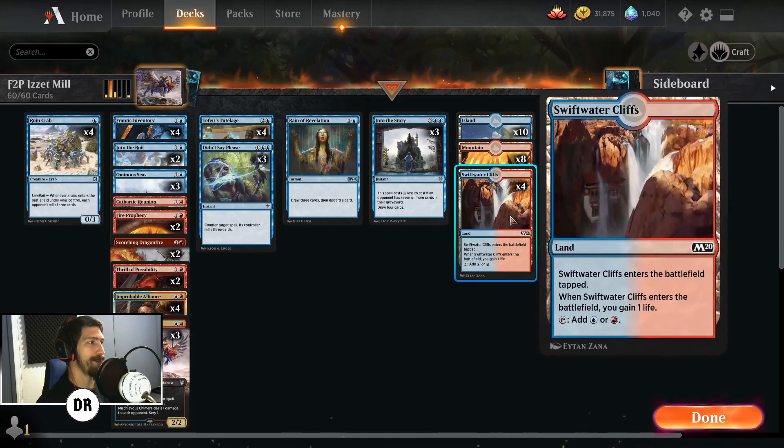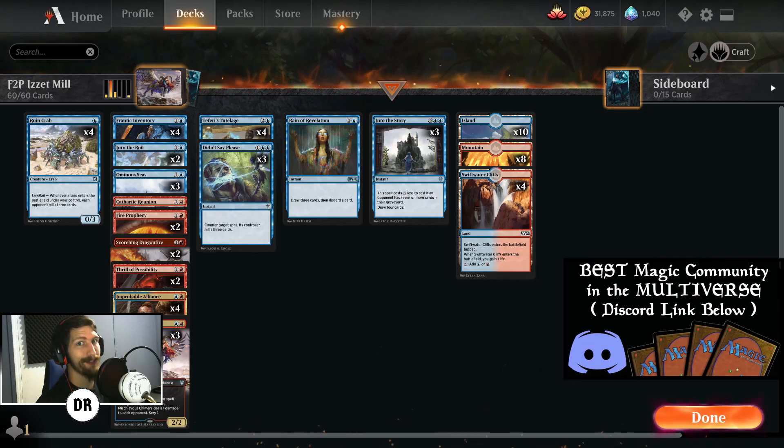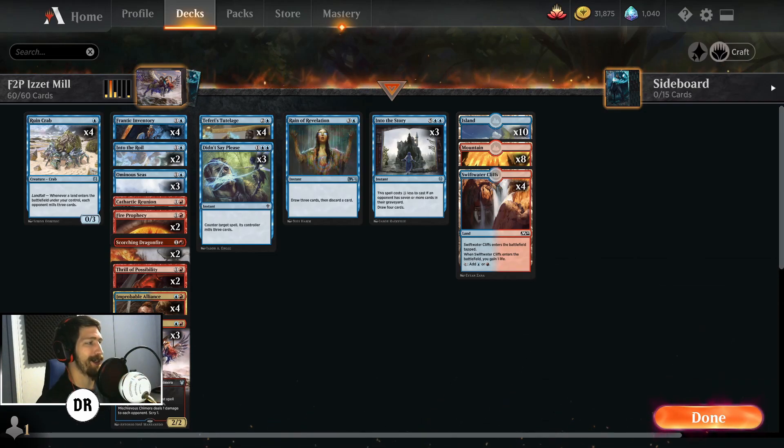We played this deck with completely zero rare lands — just the Swift Water Cliffs — and it performed beautifully. Because you have so much card draw and cycling you can find the rest of the mana you need. If you're a newer player trying to figure out how budget decks and tempo work, this is a deck I'd try out. It's very cheap — there is not a single rare or mythic in the deck, completely rare and mythic free.